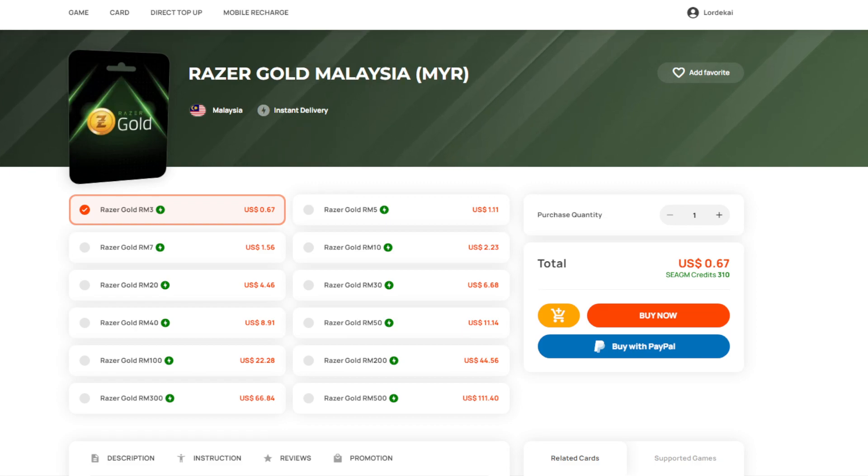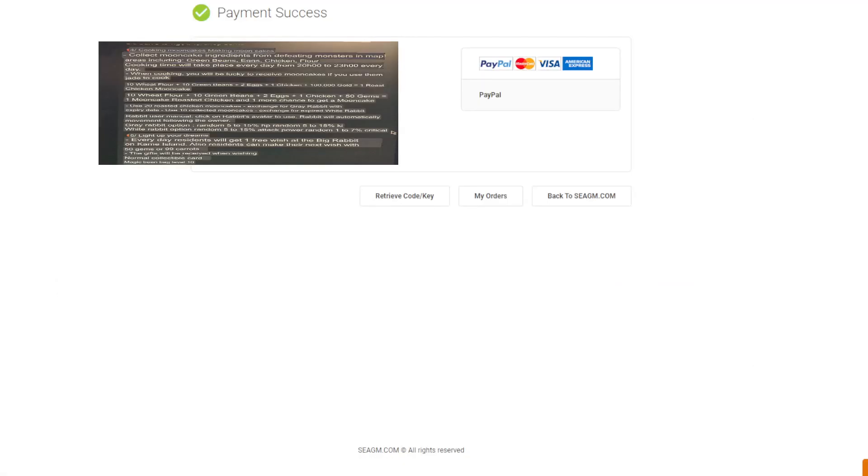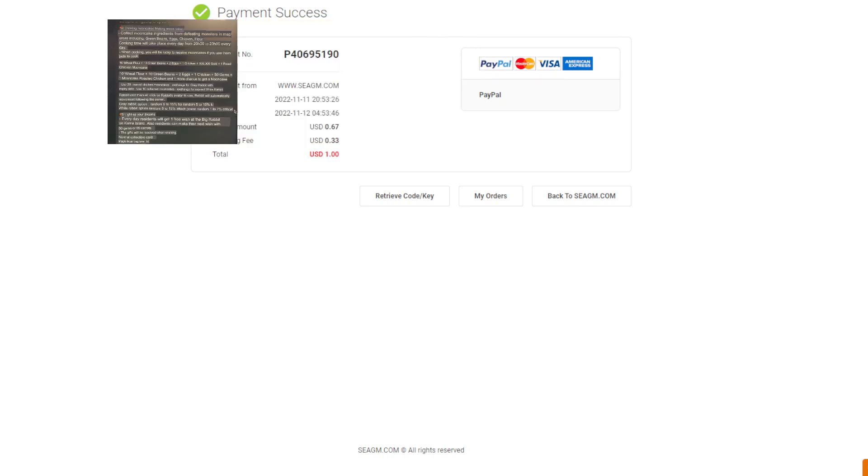And they work exactly the same. So I will use the buy with PayPal option. You won't be able to see this, but I'll show you how the code comes out. Once you pay, I'm just not showing everything because some people will dispute the charge. So I'm not showing the payment ID — it's right over here, but I just don't want to show it.